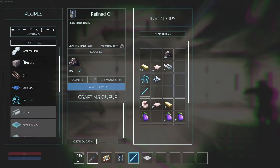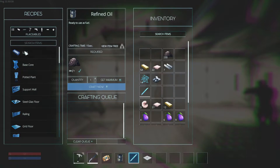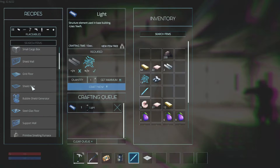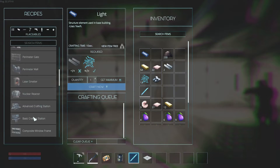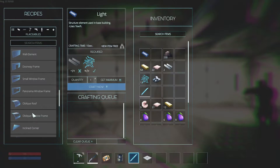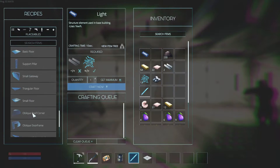Let's see — we have lights! I'm going to make a couple of those. I need the small floor — supporting wall. Oh, you need a small floor? Yeah, I'm looking for it. Composite floor. Yeah, just to finish off upstairs. I hope this is interesting for you guys to watch — let us know in the comments. I'm sitting in a crafting menu. I have been as well. Small floor right here.